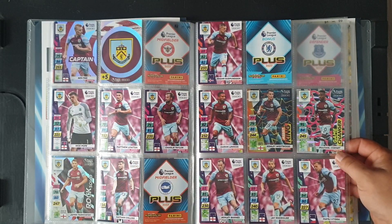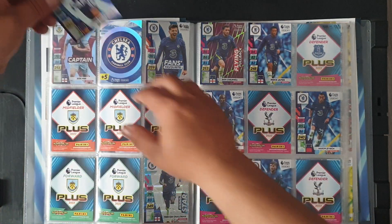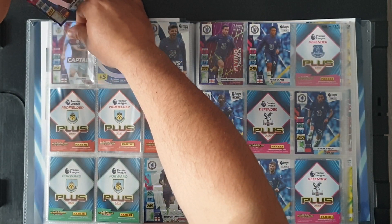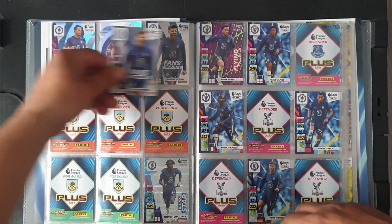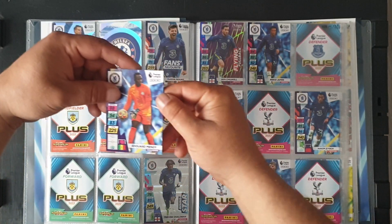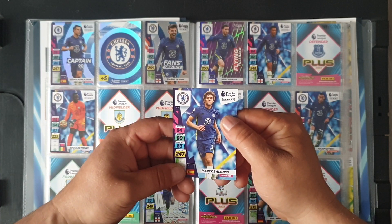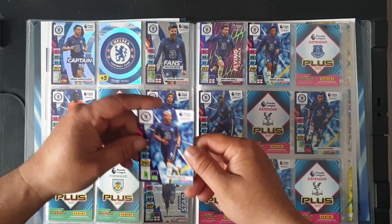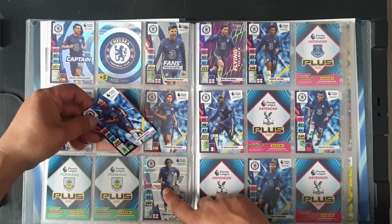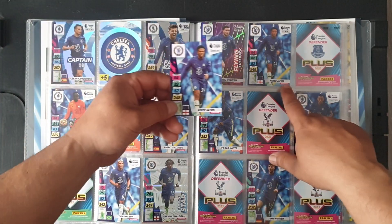So Matej Vydra at 99 — quite a few duplicates but that's normal with the amount of cards I bought. Number 100 — the captain — Cesar Azpilicueta. Mason Mount is a duplicate. Goalkeeper Edouard Mendy at 103. Number 105 Marcos Alonso goes in there. Number 107 Tiago Silva — leaving a gap. Chaloba — no. Chilwell — no. Rhys James — no.